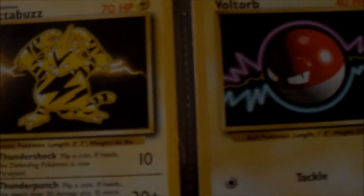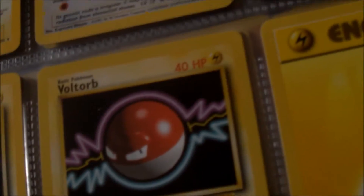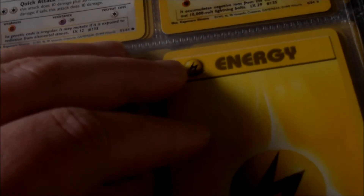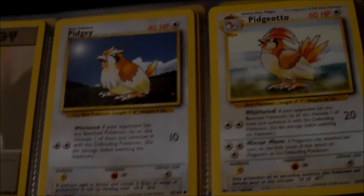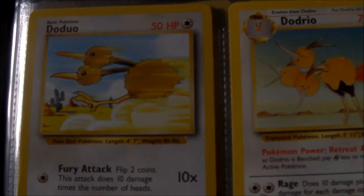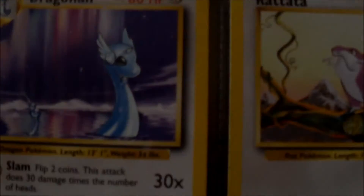You've got Electabuzz and Voltorb — not really massively rare. And an Energy card, that's the only Energy card I've still got I think. Oh, tell a lie, I've also got the Normal Energy. I've got Pidgey and Pidgeotto. I haven't got Pidgeot which is a shame because I like Pidgeot. Doduo and Dodrio, Lickitung, Dragonair.